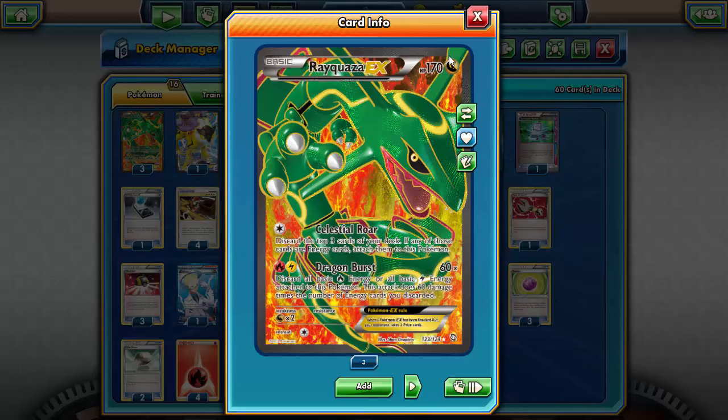Rayquaza EX has 170 HP — kind of bulky, but really as minimally bulky as an EX can be. What Rayquaza does is hit for a ton of damage with Dragon Burst: 60 damage times the number of Fire or Lightning energy you choose to discard from it. With three Lightning energy you can knock out any EX that doesn't have an Eviolite on it.